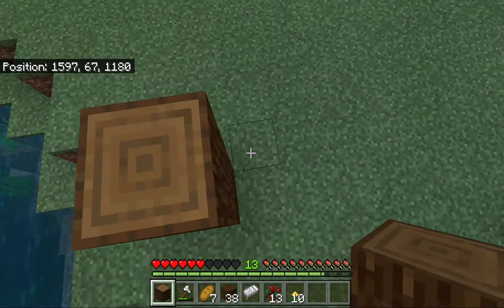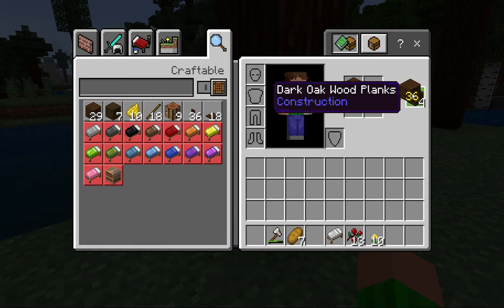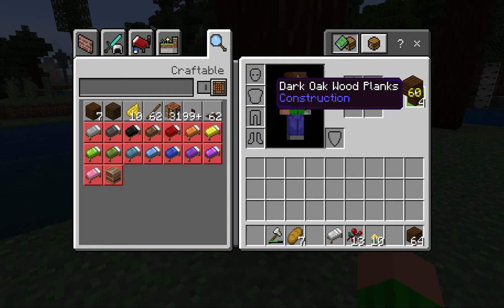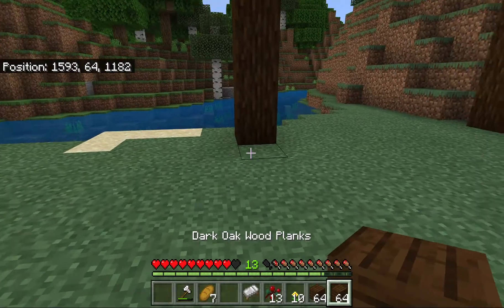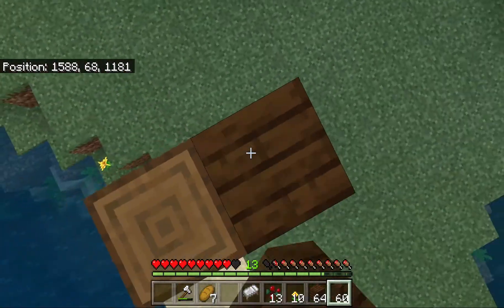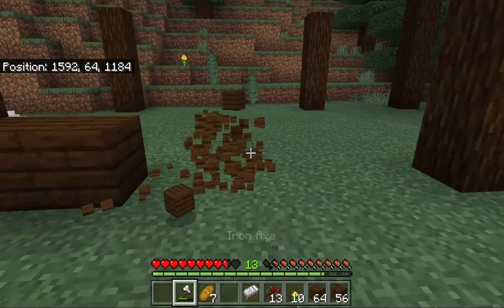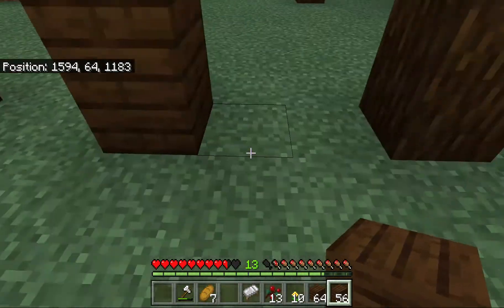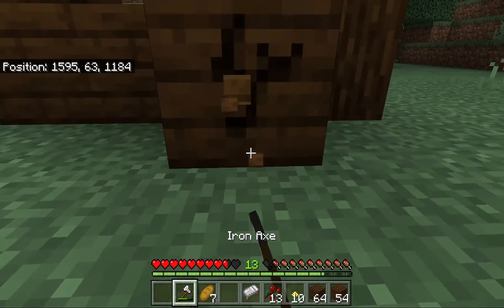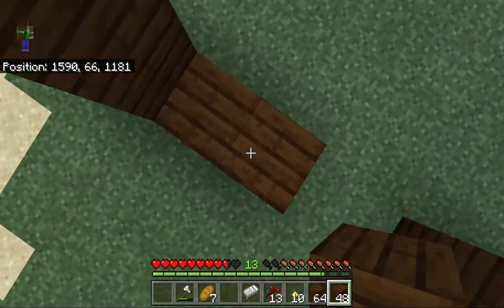Now let's make all my oak planks into dark oak wood. Guys, we can make over 99 buttons - I don't think we'd need that many, but it's good to know. A redstone contraption normally only takes one. I've decided that later in the series I'll make my house even bigger. It's just that I'm a terrible builder in this game.